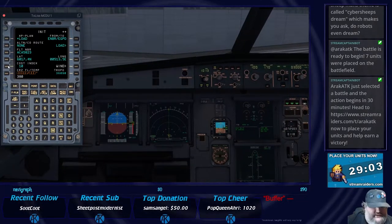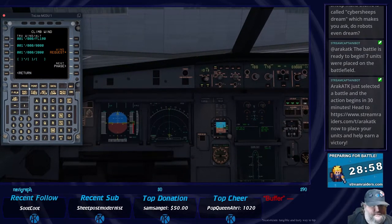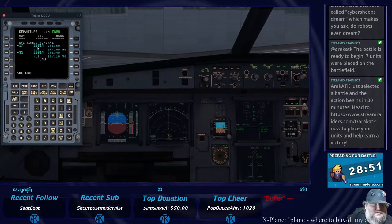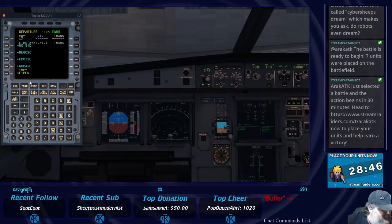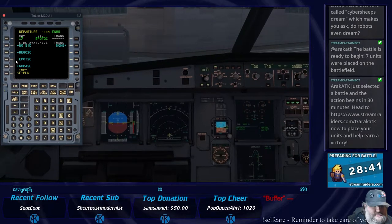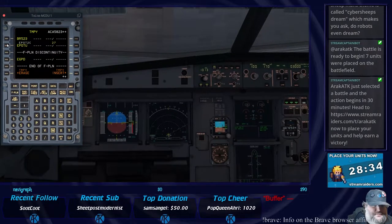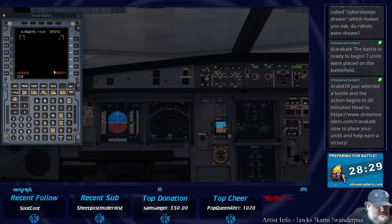Cost index today is going to be 10. Cruise flight level is going to be 380. We are departing ENBR via runway 17 on the EPOTU to Charlie with no transition. From EPOTU we're getting on airway Zulu 107.